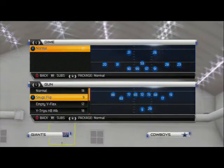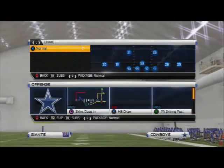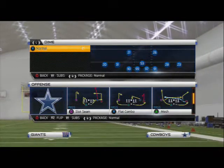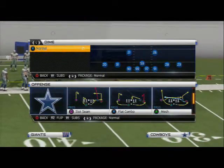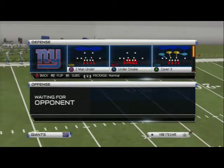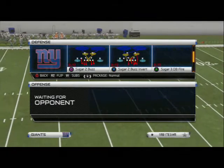Alright gamers, let's take a look at this shotgun split flex formation. We like to use this as our blitz beater. The split flex is a phenomenal play and we really enjoy focusing on the slot scene. In order to show this concept, I'm going to use the sugar defenses that are so popular in Madden 25, and we're talking about how to beat the sugar D.